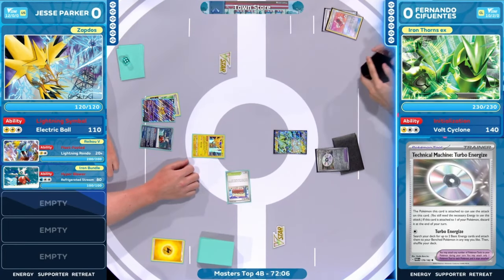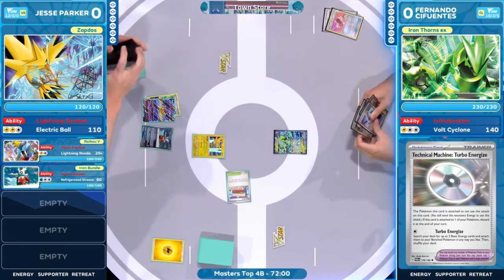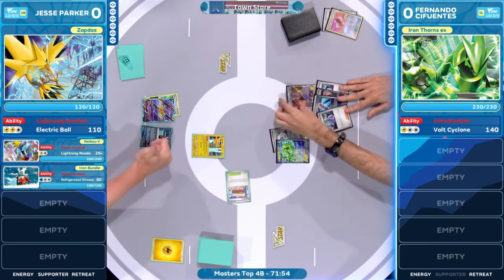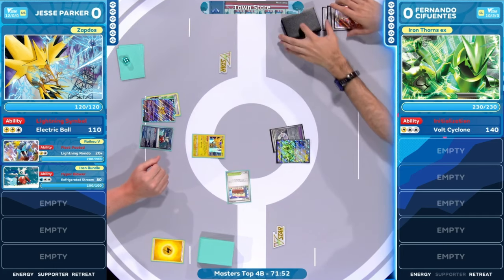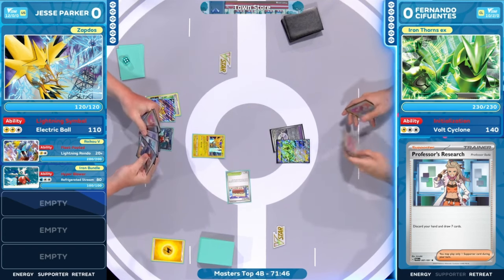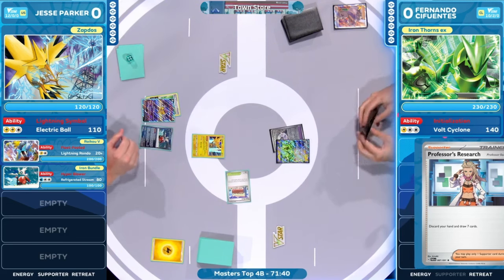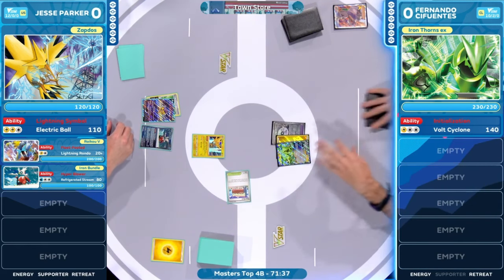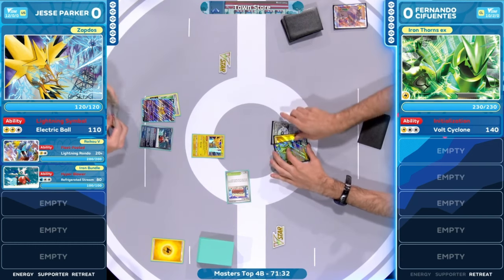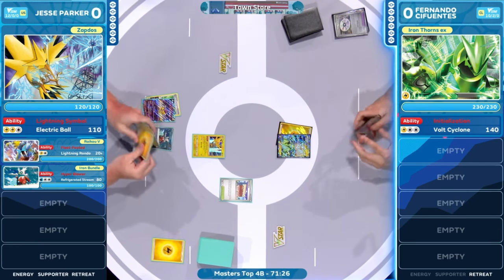Mariodon is typically the attacker you want to go with if you can incorporate those additional energies by way of Electric Generator. But this is a slow setup. Jesse just wants to find some way to attack and deal relevant damage, maybe two-shot some of these Iron Thorns that will inevitably be seen. Here we go — we see Professor's Research discarding a nice few cards for Fernando into a fresh seven. We see a Prime Catcher, a couple of energy, a Judge, and a Boss's Orders.